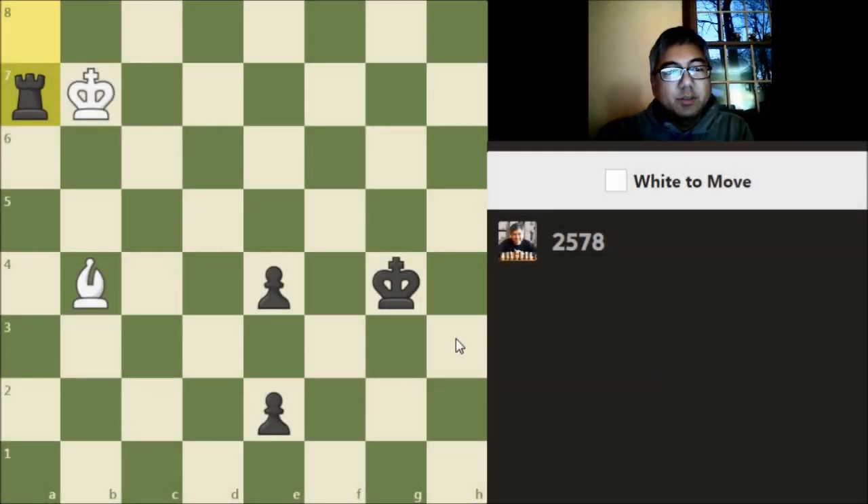Let's take a look at this first problem. It is white to move. And here, it looks like we are trying to draw, because black has these two pawns on the e-file. The king is coming here, and we are in check. So the first thing I want to take a look at is what happens if I take with the king.